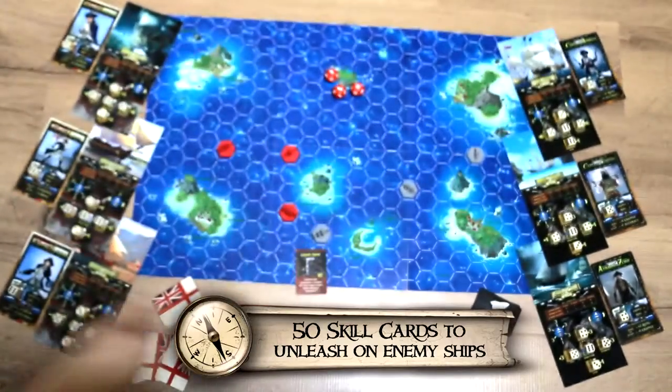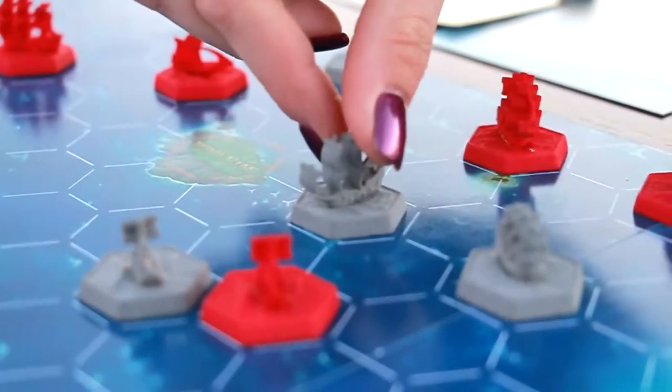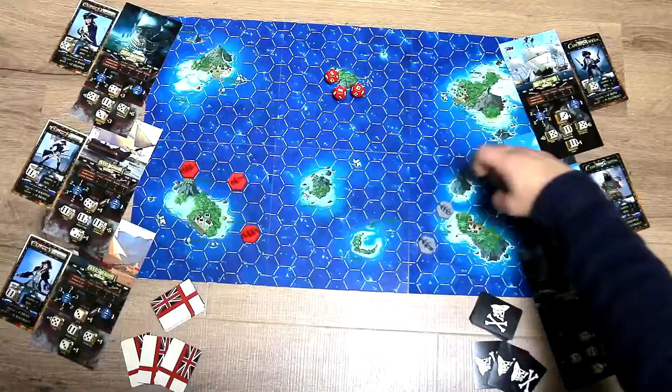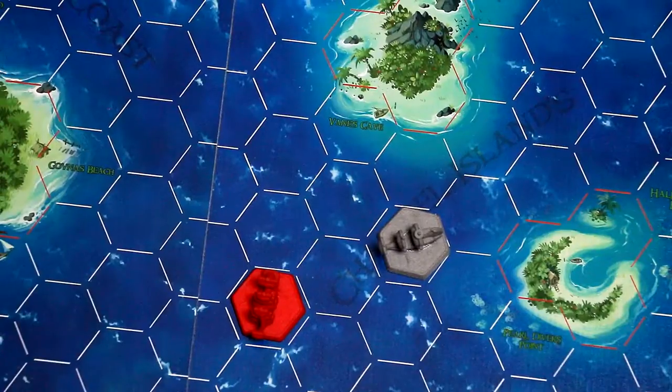Each player then receives 3 skill cards from their faction deck. These are to remain concealed and played during combat when it suits you best. Next you'll assemble the sea tiles and place the wind vane on the center island. Then place your fleet. Captains, let's hoist the colors and run out the guns.